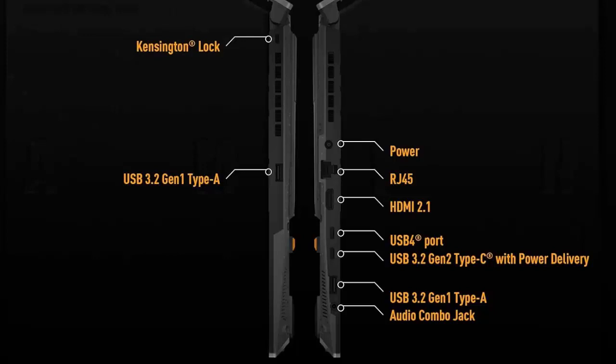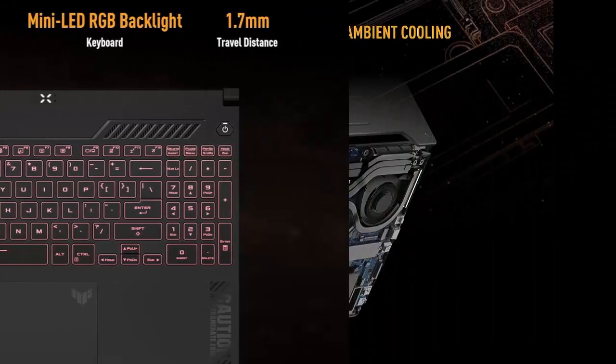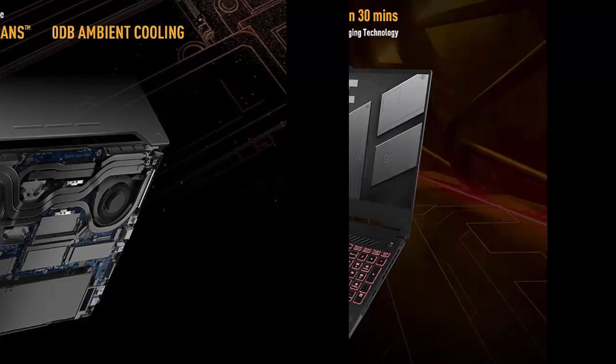With Advanced Optimus, the switch between iGPU and dGPU becomes automatic based on the task, optimizing battery life. Available in Metro Grey, model FA507.